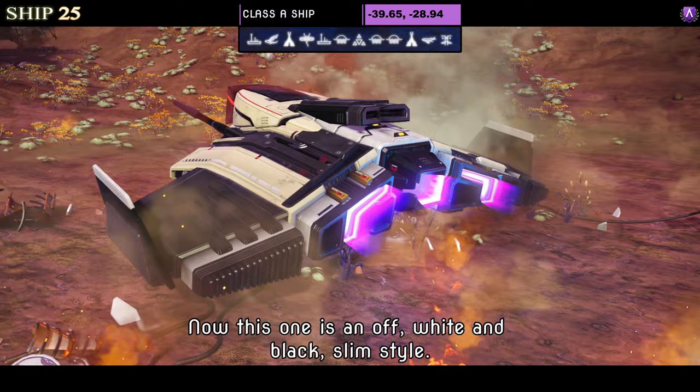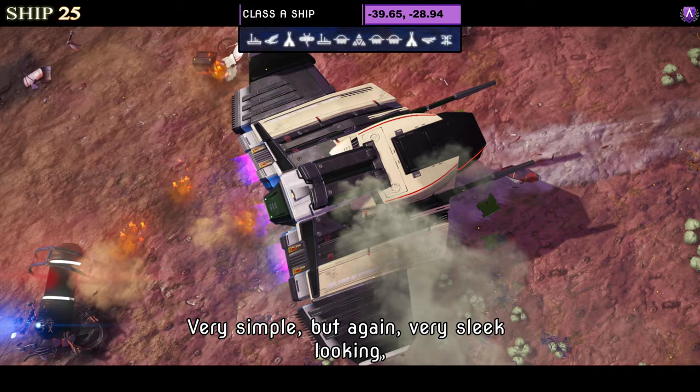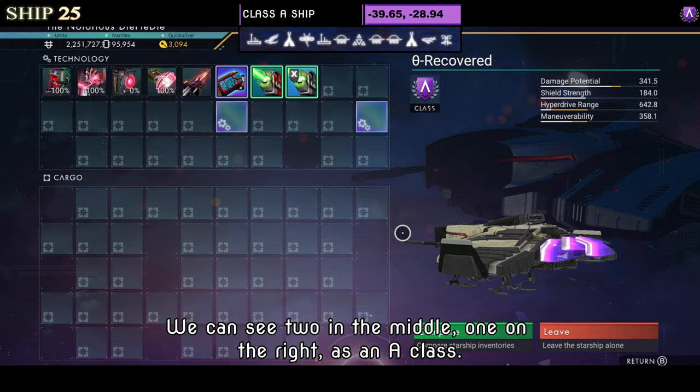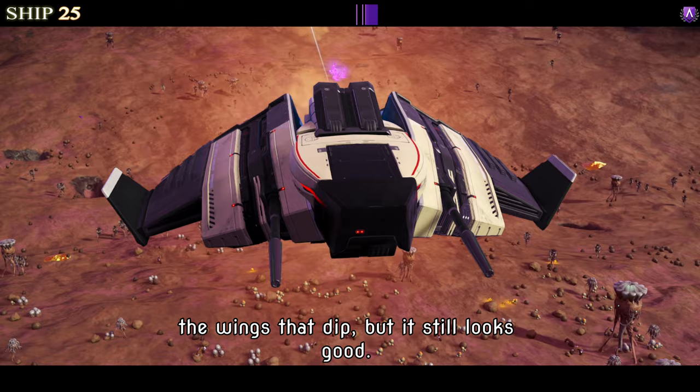Number twenty-five is another Class A in off-white and black — a slim style, very simple but very sleek looking. It doesn't offer too much in terms of optional extras but it does look nice. Supercharged slots show two in the middle and one on the right in A class. Once you take it to the sky, like all these sleek ships, it's just the wings that dip but it still looks good.